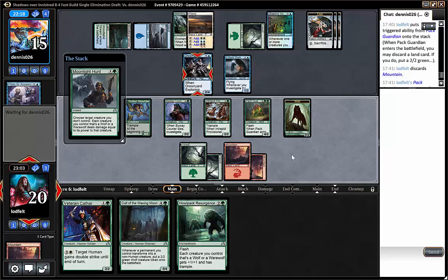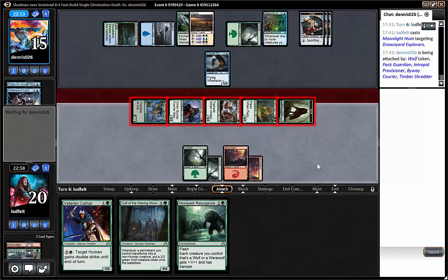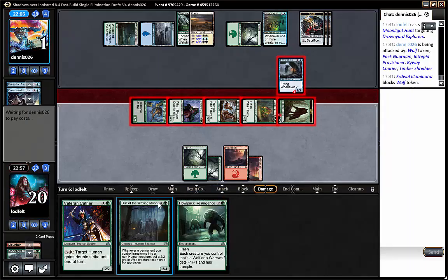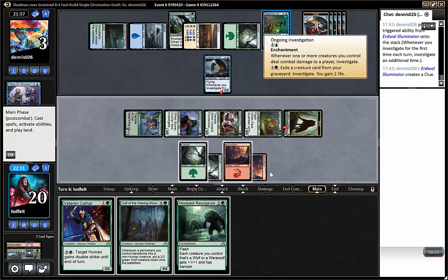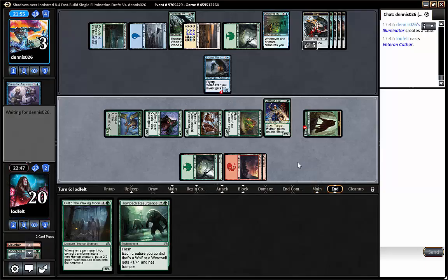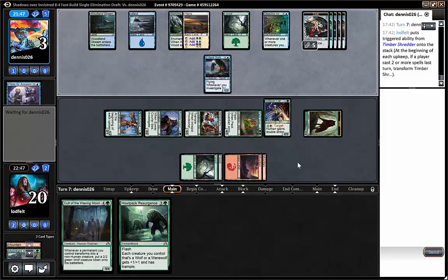We can also play a 2-drop and next turn the resurgence should be game. Attack — he's probably blocking the wolf, going down to low life. The resurgence could have been game here, I would have had a 2/4. Playing out the 2-drop should be enough, and we have the resurgence for next turn if we need. I think our opponent will just concede.